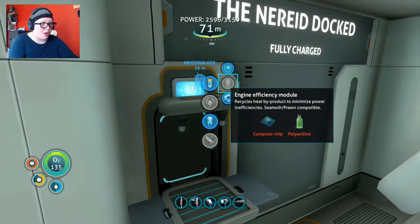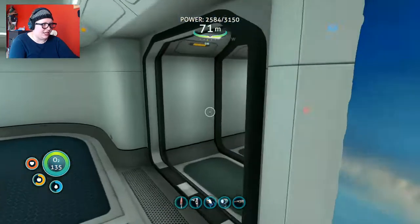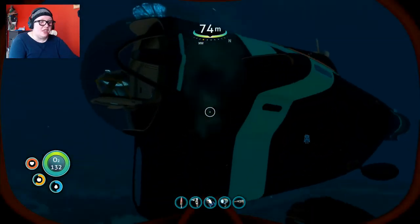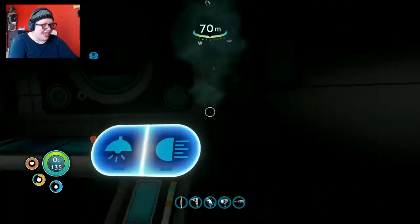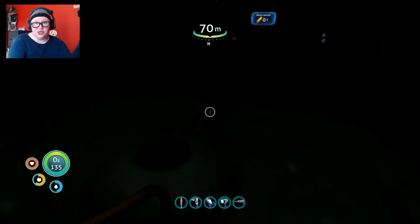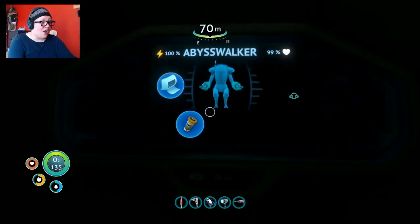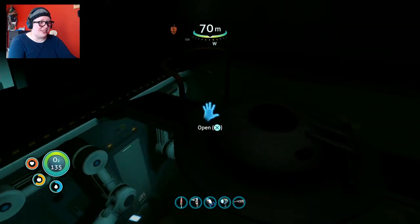My power will last longer before it dies. I feel like the Prawn suit needs that more than the Seamoth does, because my power went down quick in Abyss Walker. I need a computer chip and polyaniline for that — I can do that later. I'm going to go ahead and put this in Abyss Walker. If you were to put your Prawn suit in the Cyclops and wanted to add an upgrade, you used to have to drop it out, put in the upgrade, and then put it back in — but now you don't have to do that anymore. Drill arm!